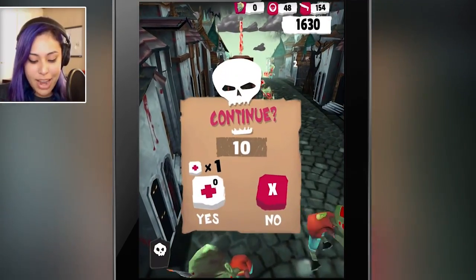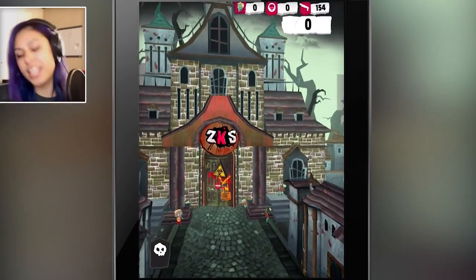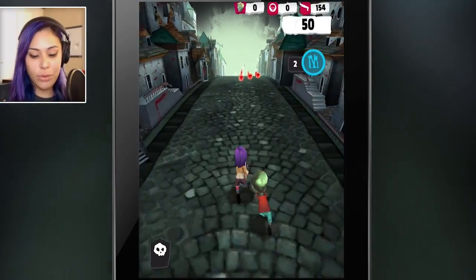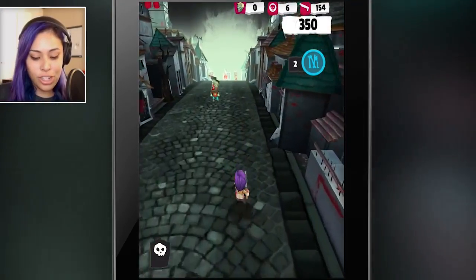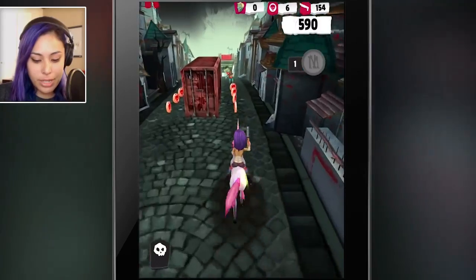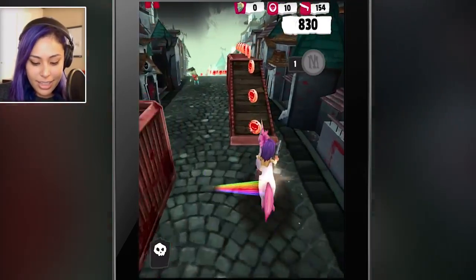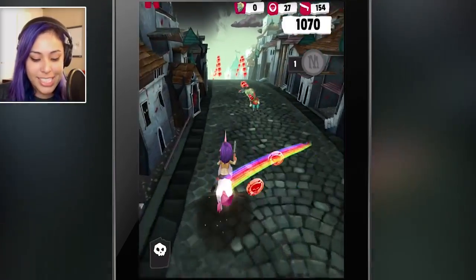Oh no, I didn't jump high enough. Okay, let's go ahead and play this again so I can show you guys the shooting aspect and my awesome mount. You guys are just gonna be like, 'of course she chose that as a mount.' I'm going to choose my mount — look at it, I'm on a unicorn! Look at it — a rainbow comes out my butt. How cool is that?